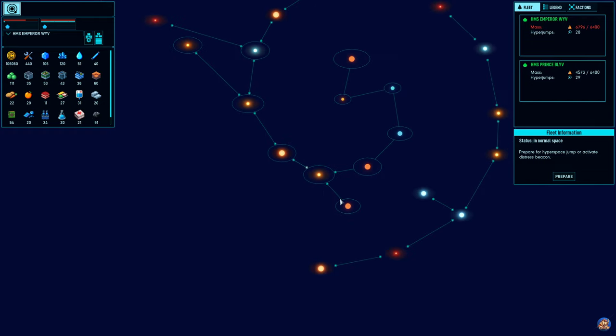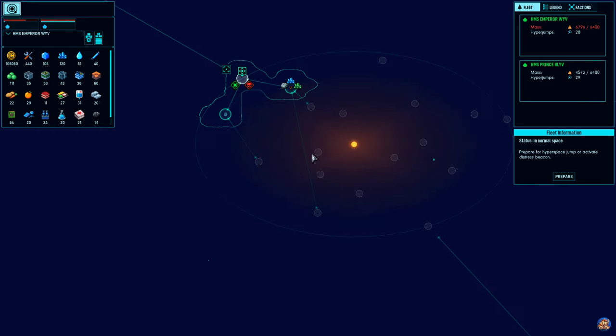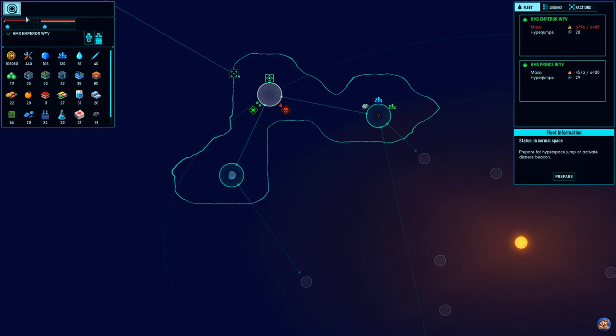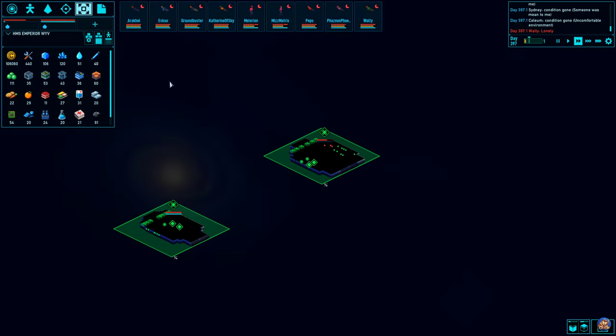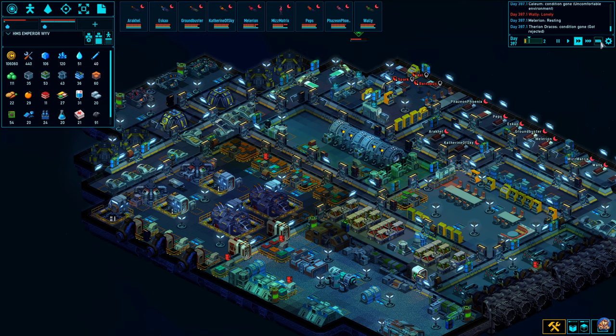So this means that we are in system 1, 2, 3, 4, 5, 6, 7, 8, 9, 10, 11, 12, 13, 14. I guess we'll let people sleep and then we'll jump off again.